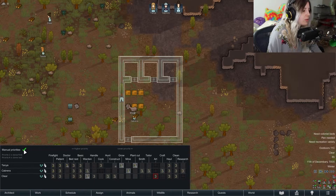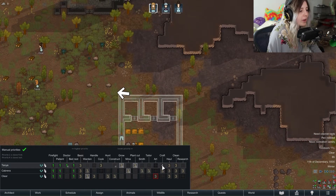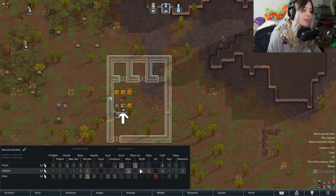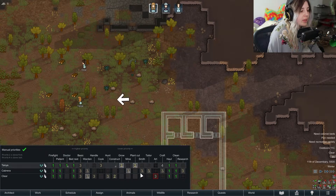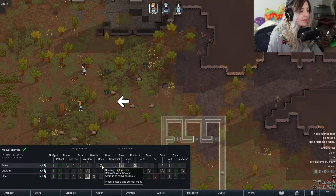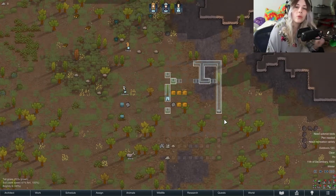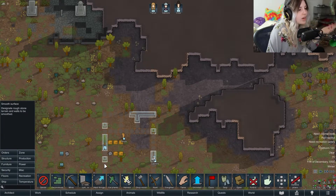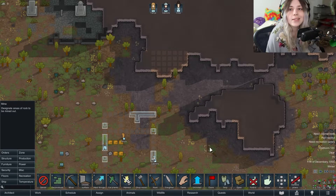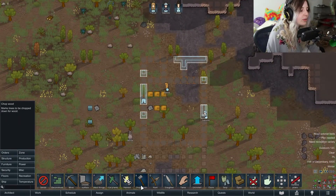Now I'll very quickly set their work schedules. Put them all on priority one for hauling and cleaning because I like keeping the base tidy. For whoever's the planter or construction worker, set cooking to priority as well. That way they'll do a bit of cleaning, but if there's nothing to clean they'll prioritize building and mining. We need to quickly mine steel — we'll run out of materials very fast. Make sure all the steel around your building is flagged for mining.